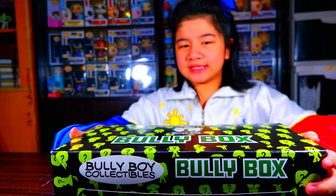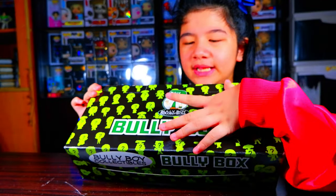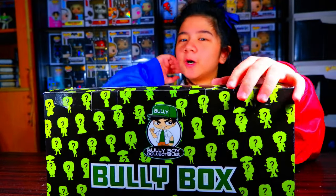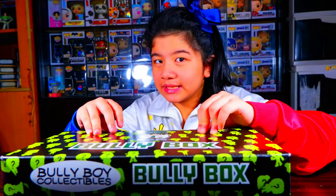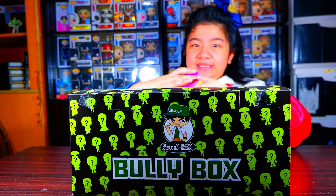This is the Bully Boy logo and this is the main character. It says Bully Box. So we're going to begin our unboxing! Also don't forget to hit that notification bell.